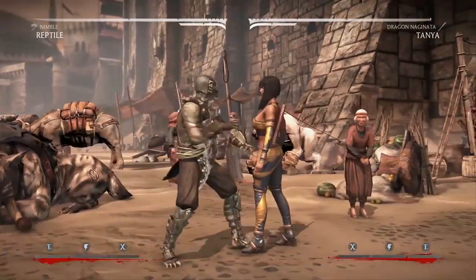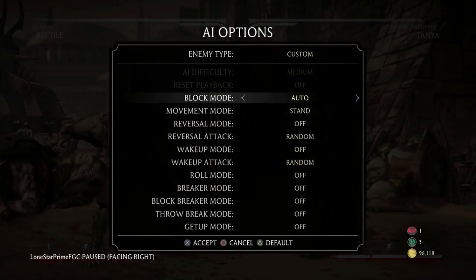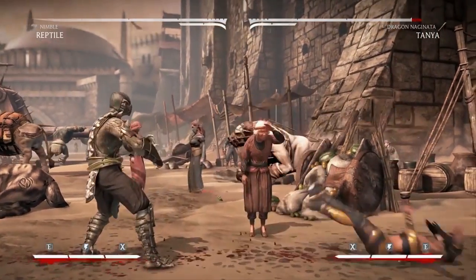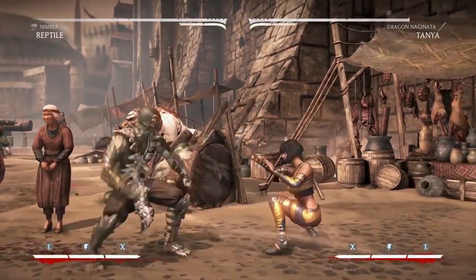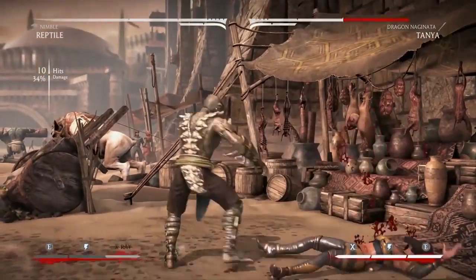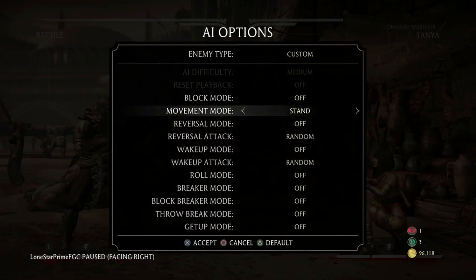There are several setup options and combos to come. Let me break down the mix-up here. I'll put them on a block so you can see: blocking low — Back 2 is an overhead, meaning if they're walking low that's going to open them up. Back 3 being a low, they block it correctly. So that's the mix-up: overhead or low.